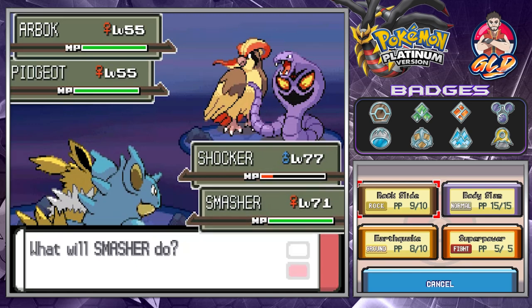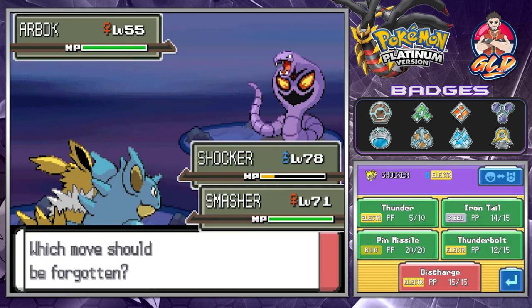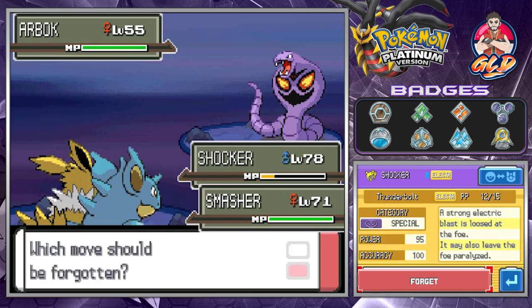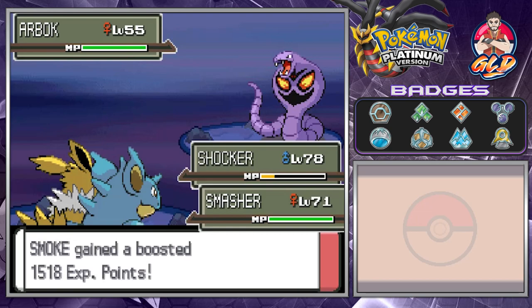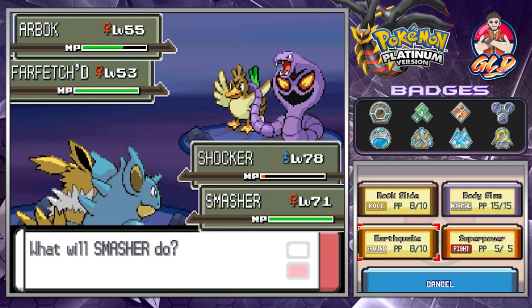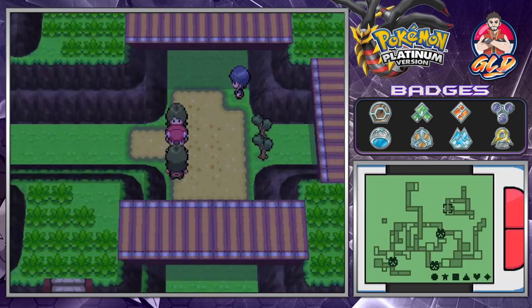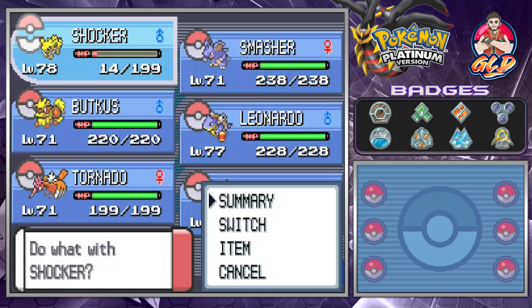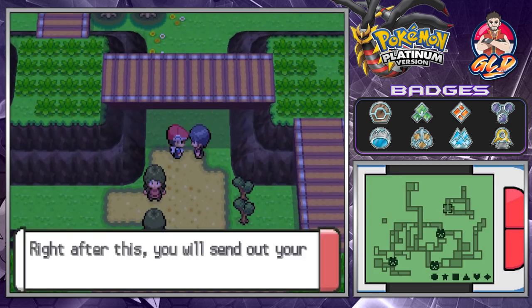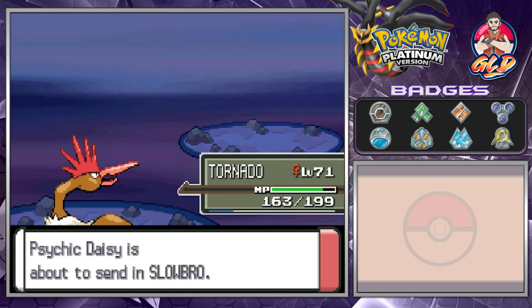Shocker grows to level 78 — this is actually our strongest Pokemon ever. I switch out Thunder, but you can actually buy Thunder so it's no biggie. Body Slam on this guy — we defeat everybody. I didn't even know Shocker learned Discharge at level 78. Let's go with Tornado — this lady has a Slowpoke. Drill Peck and just like that we're kicking butt and taking names. Tornado is really kicking butt right now.